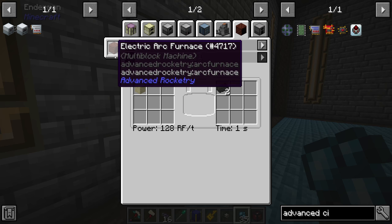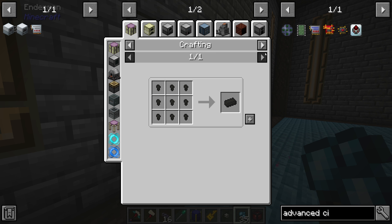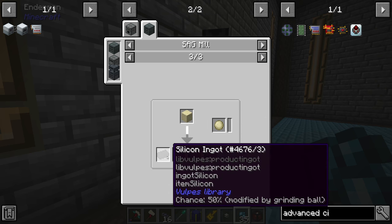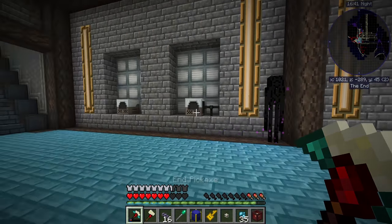It looks like you can make silicon with the electric arc furnace, but I don't know if that's automatable. We could instead keep stock of it — essentially continuously pump sand into the SAG mill until we have a stack of silicon, then once we have more than 64 or even 128 silicon ingots we stop. That's probably a good idea and it also leads into the slag automation I wanted to do.